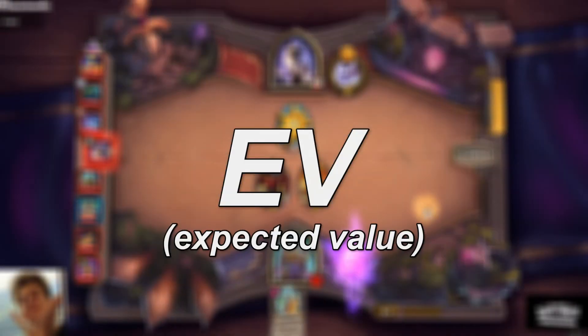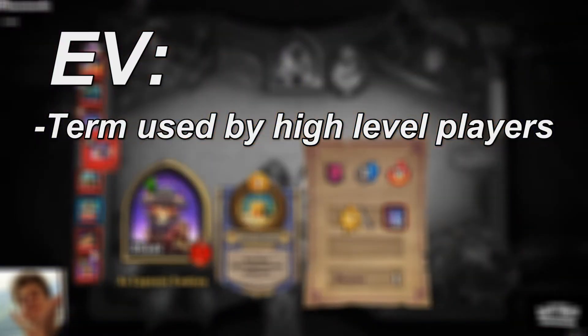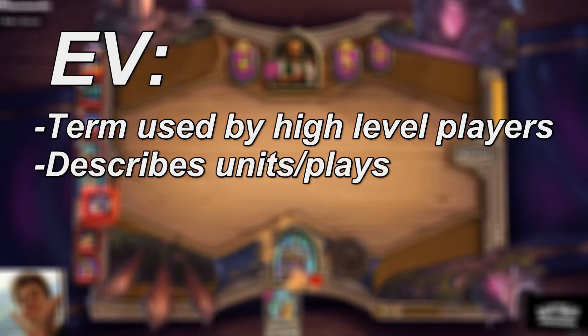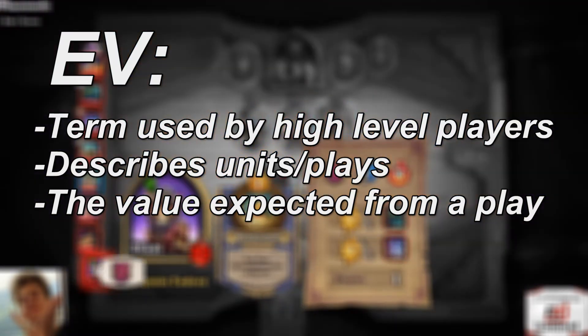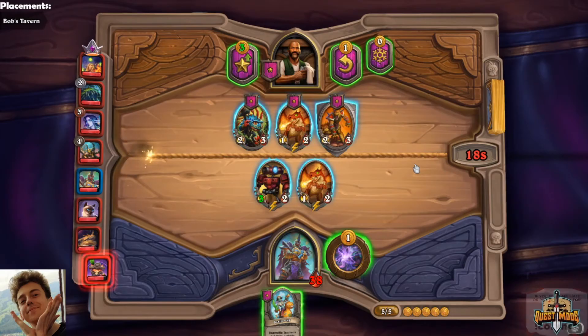What is EV or expected value in Hearthstone Battlegrounds and how do you use it to get better? EV is a term used by a lot of high-rank players to describe certain units and certain plays. Expected value means the value that you expect from a play. The best way to learn how to use EV is with a couple of examples.